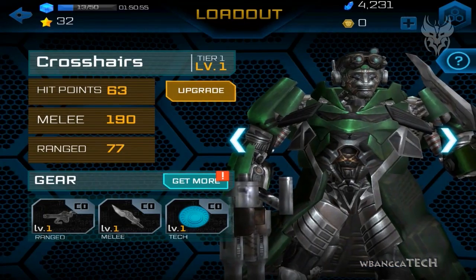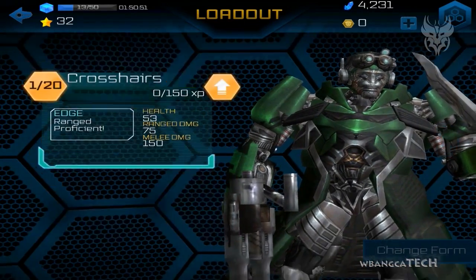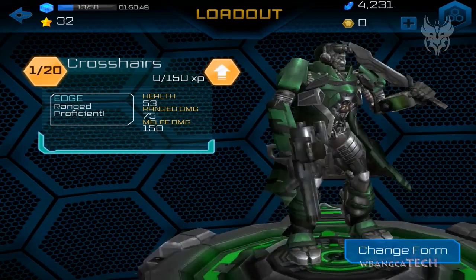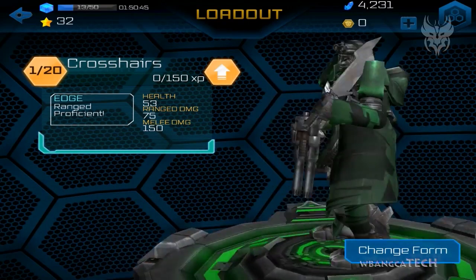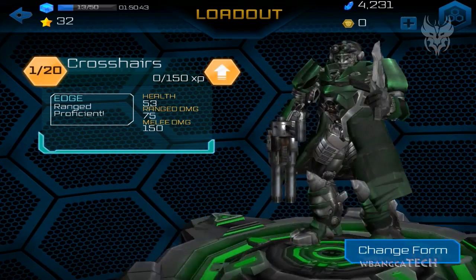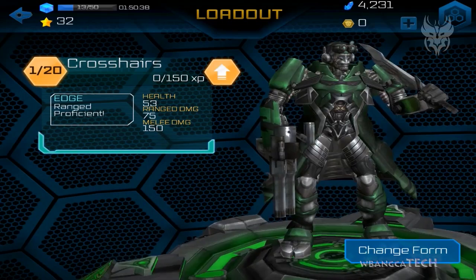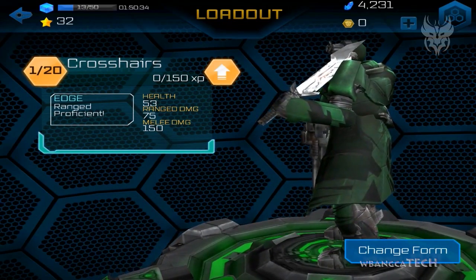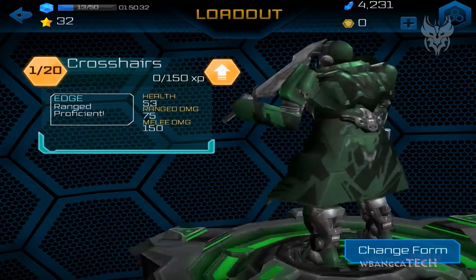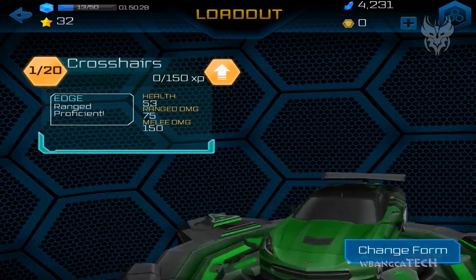There it is — Crosshairs. He's green looking. Spin it around a bit — he has some sort of gun, I'm not sure what gun. He has really low health, his melee damage is high, range damage is low, and he's range proficient.